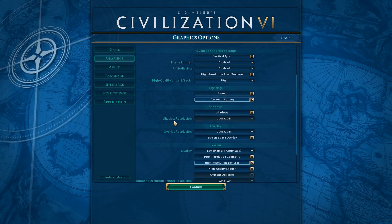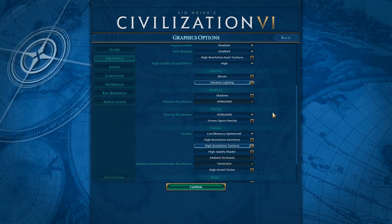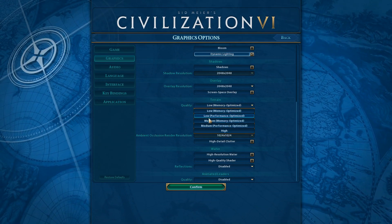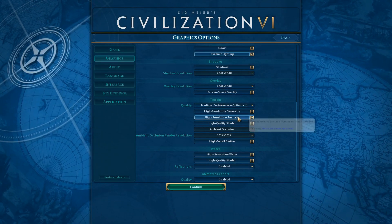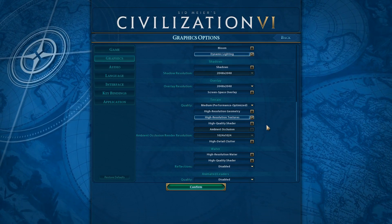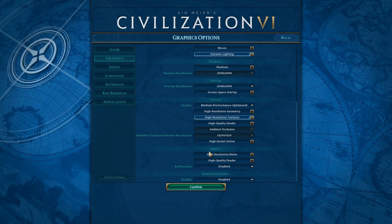Shadows — I hate shadows so I've got that off. You can set your shadow resolution to whatever you want. Overlay resolution we have set to 2048 by 2048 — sorry — and screen space overlay we have off. Terrain we have on low, and I recommend having this on low if you haven't got the best PC. If you do, have it on medium for performance optimized. High resolution geometry I have off, but I have high resolution textures ticked. High quality shader we have off, and ambient occlusion and high detail clutter are both off as well.